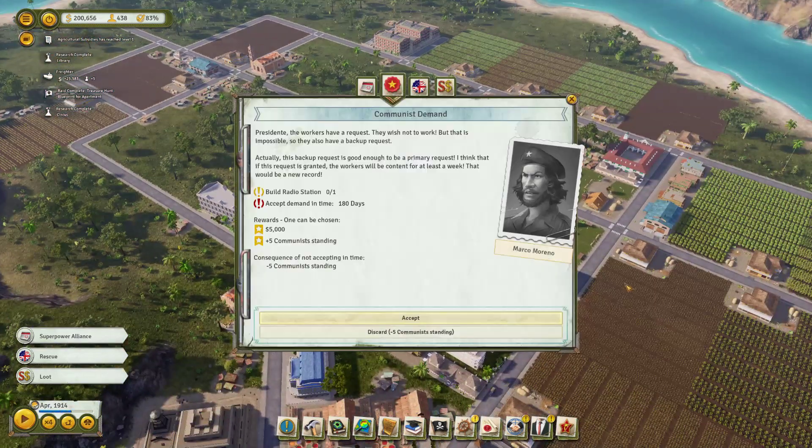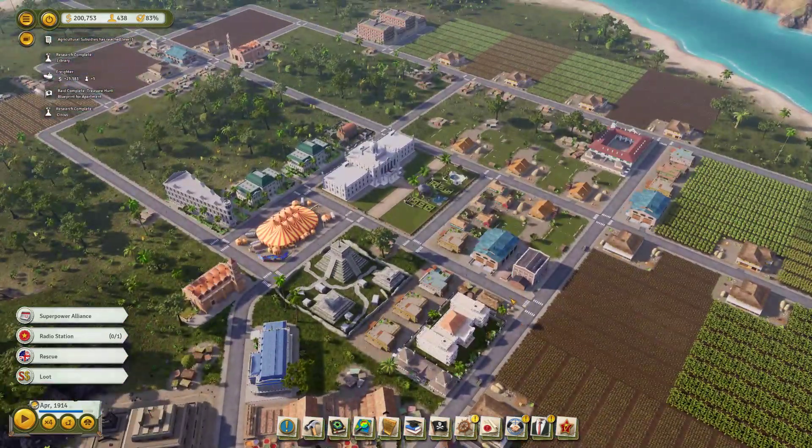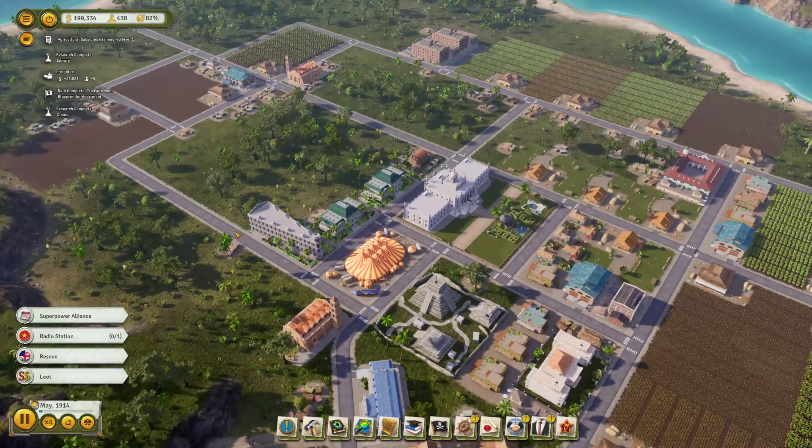Agricultural subsidies are going up. We've unlocked a new mode for the library. There's a request to build a radio station — I'll accept. We'll need power to run a radio station. Looking at the library's uncensored portfolio mode, it generates less knowledge but emits liberty. I don't think I actually need those modes running.